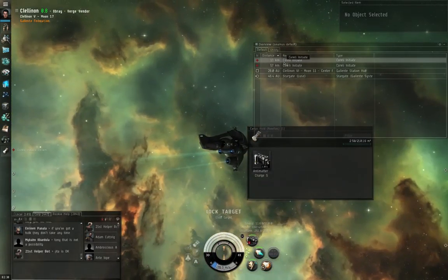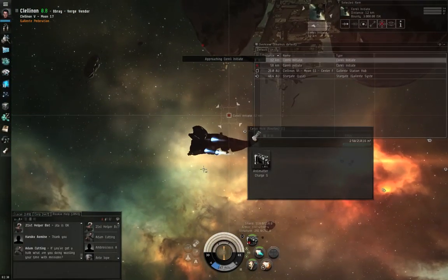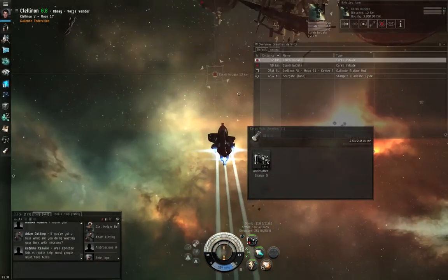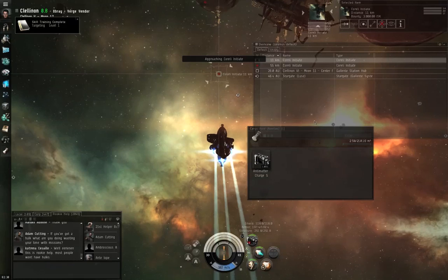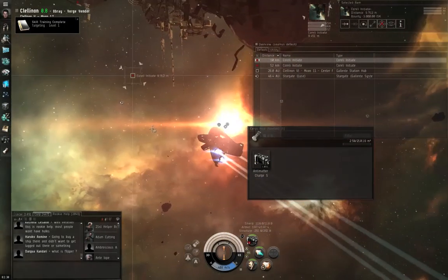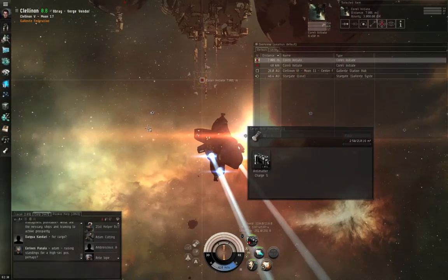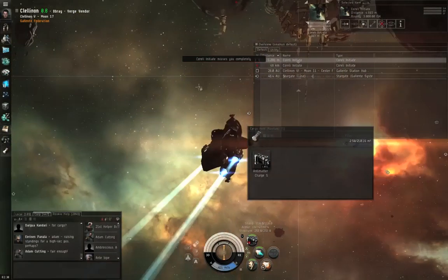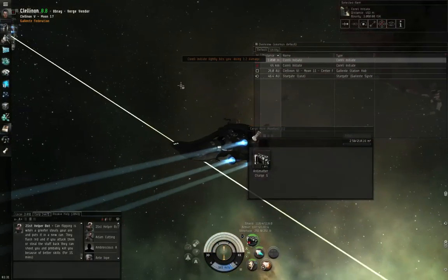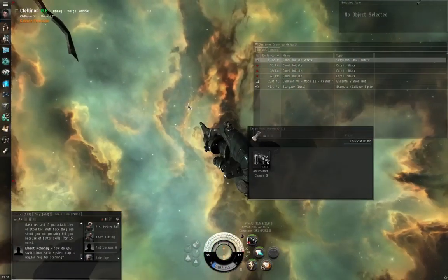There are the Corelli Initiates. I'm going to target lock both of them. One is 12 kilometers away, much too far. I'm going to approach the closer one and smack him first. Targeting level 1 is now trained — I can target lock three things. As I get closer I need to get within 2 kilometers, which I know from studying my weapons with Show Info. He's yellow boxing me — now he's red boxing me, meaning those colored brackets turned red and he's shooting. I hit F1 to fire my weapons, then Control-Spacebar. There's his wreck — it's empty.